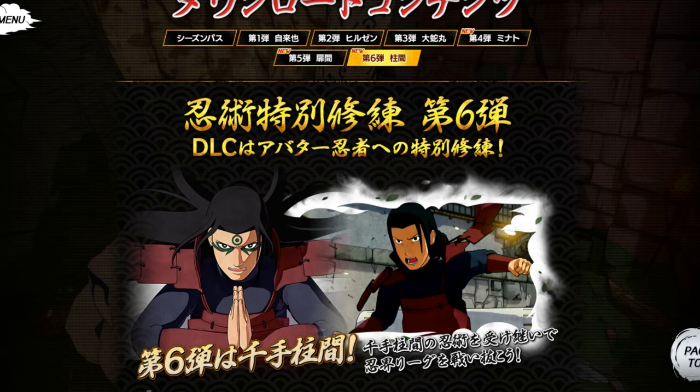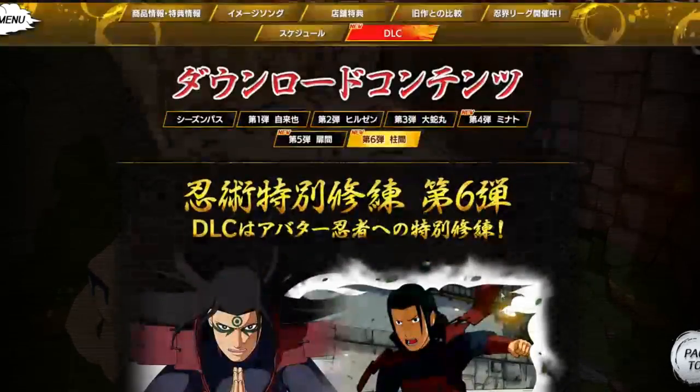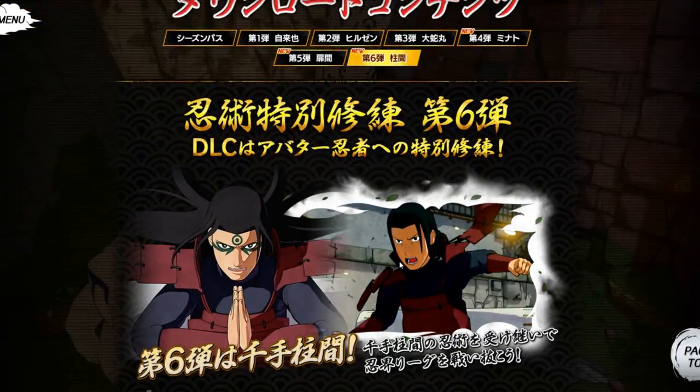Dropping this Friday along with Tobirama and Minato. By now you guys should already know — I've said it every single time. If you've been watching any of the videos you should already know. So anyways, this is Hashirama. Tobirama is a range type, and Minato is an attack type.